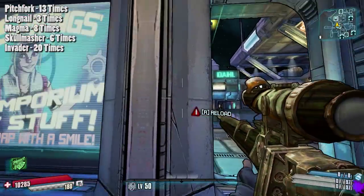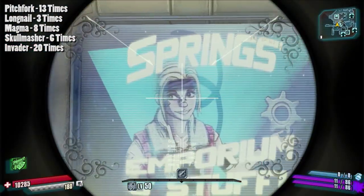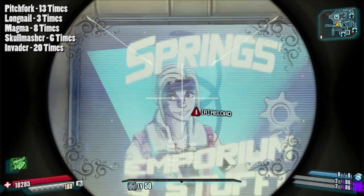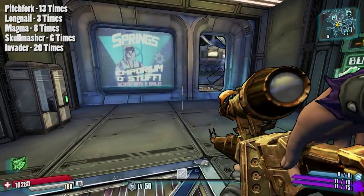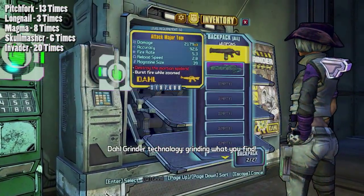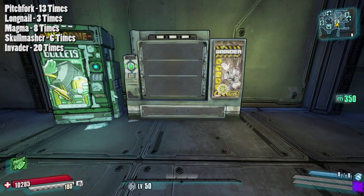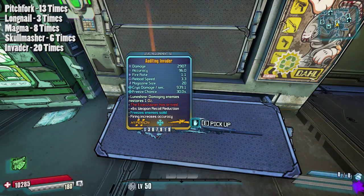That was a massive difference really between the Invader and the Long Nail - 20 runs compared to three. So it seems that if you want a legendary Invader, the best and quickest way to get it is to go to the grinder. If you're after a Long Nail, I would probably try the vending machines, because three times in 50 runs is a frustrating amount.